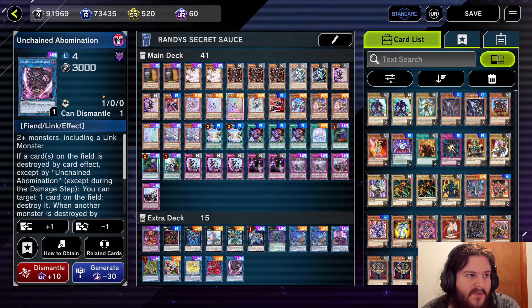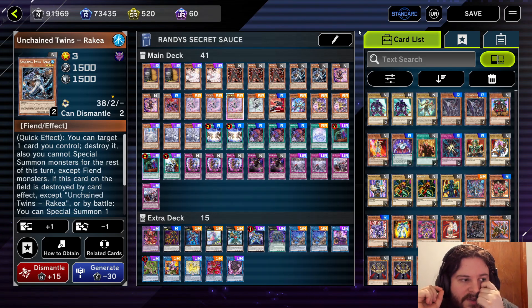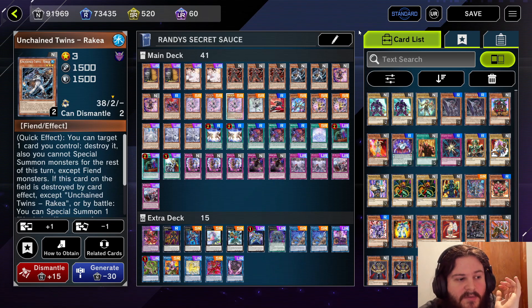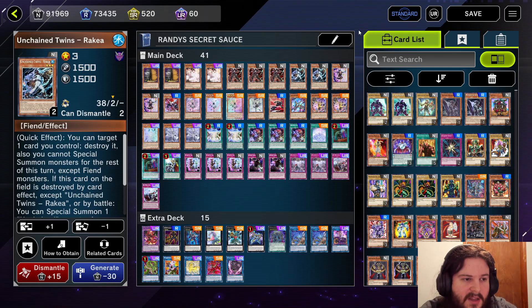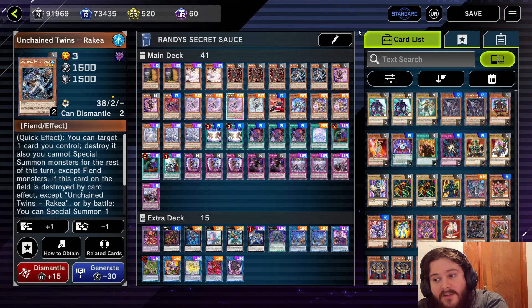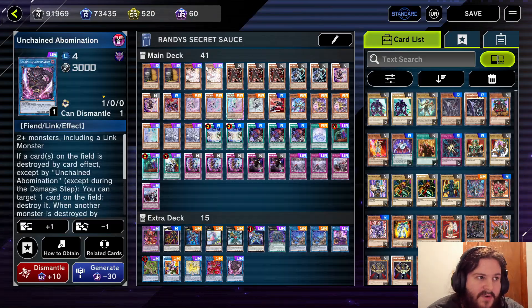But again, sometimes those end boards are pretty hard because this deck is missing a lot of the consistency — it's missing the newest support that's out. Is the deck worth playing? I think the deck is worth playing because I think it's fun. Can you hit Master 1 with it? I think it would be a grind — I'm not 100% sure. Can you hit Master 5? 100%. You can hit Masters with this. I don't know if you can climb past that though, because there are obvious weaknesses in the deck you can't really do anything about. But if you have the Labyrinth cards already, Unchained is super cheap. The only UR is this one — everything else is SR or Rare or Normal.